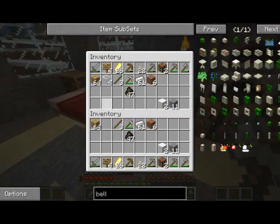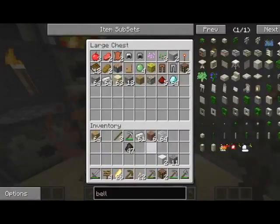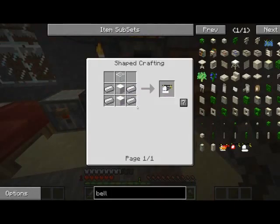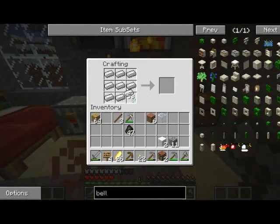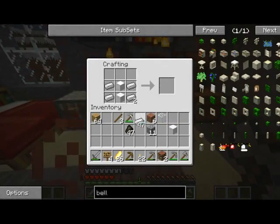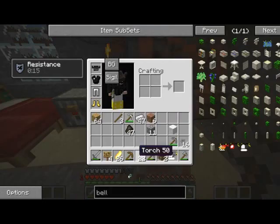Now let's craft this. I don't like how it's really buggy — it just keeps transferring between the two slots. So the recipe: wool at the bottom, iron block in the middle, iron on the sides, and one glass. Now we got the Bell 47G float! We can make bullets with this. We can also craft pistols for those too.